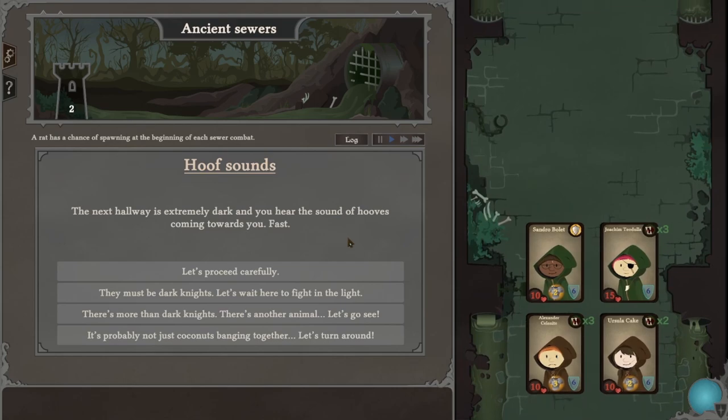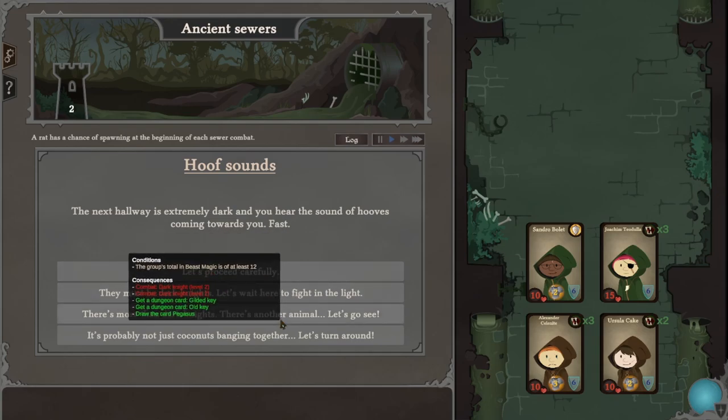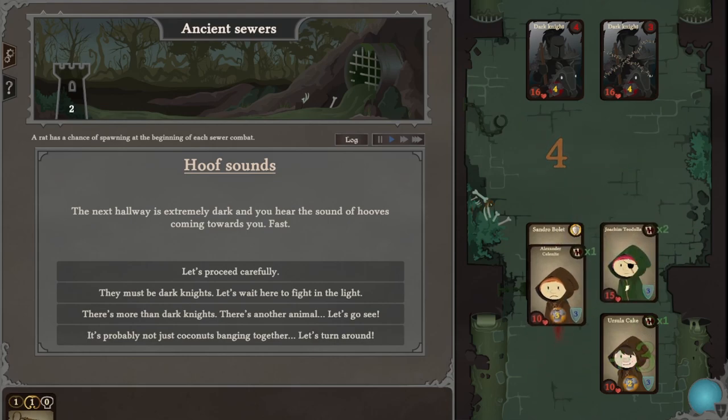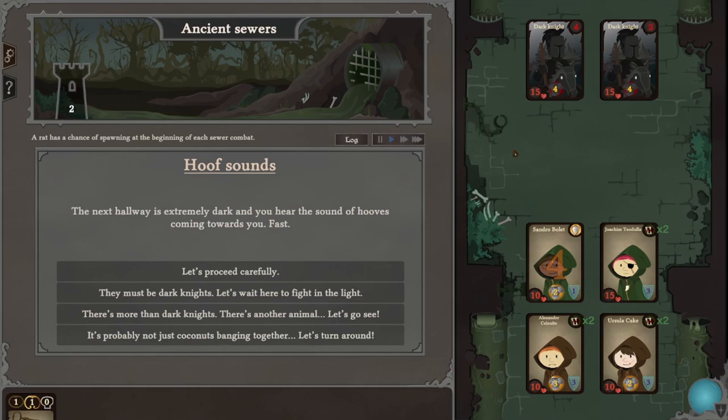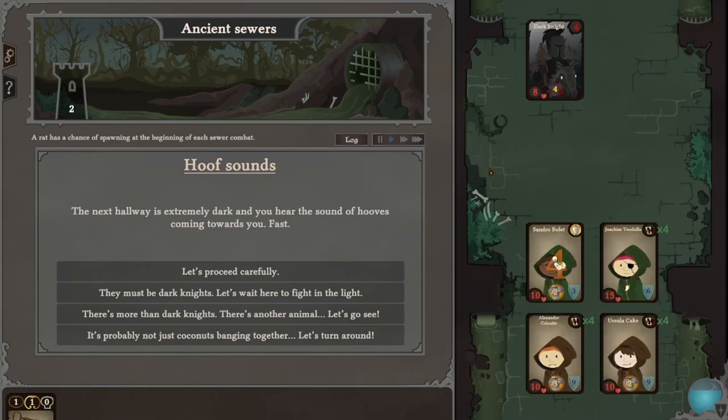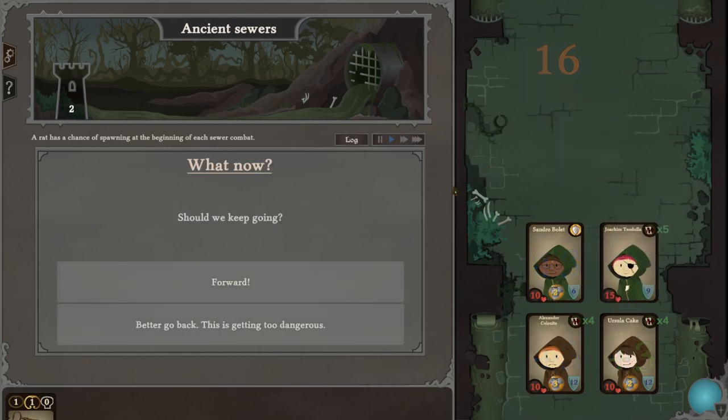Next hallway is extremely dark and you hear the sound of hooves coming towards you fast. Let's proceed carefully. We get two cards, but we've got to fight two dark knights. Dark knights look quite a bit harder than rats, so I might take some damage this time. Why do you attack the same one? Don't spread it all around. I still haven't taken any damage. One dark knight down — perfect. That was a lot of damage, good job.